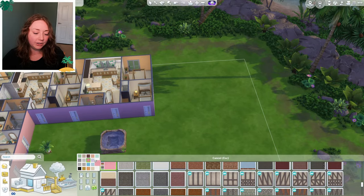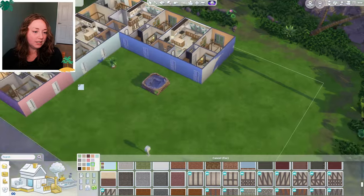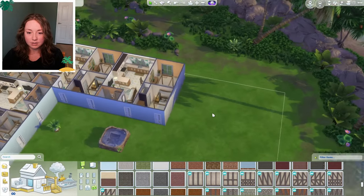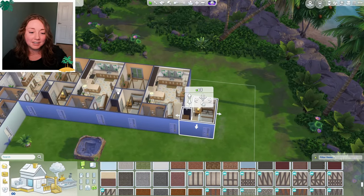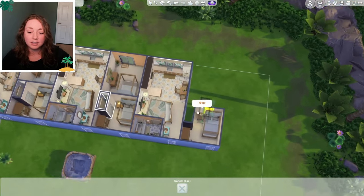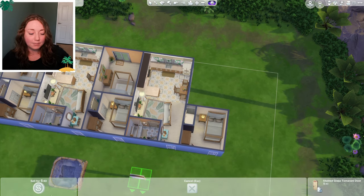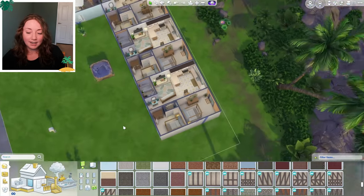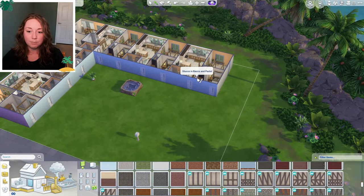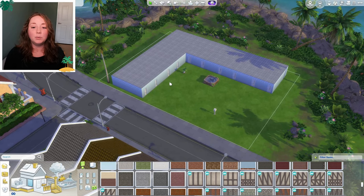Now hopefully it should go a little bit faster. I think we can fit one more unit over here. I'm going to change the color of the outside to a light blue — that still has a coastal look. We still have to work on the outside, don't judge me right now. I think we're done with the bottom floor. Now I have to work on the exterior and then I want the same thing to be on the second floor.